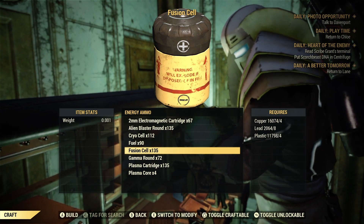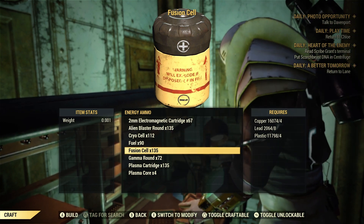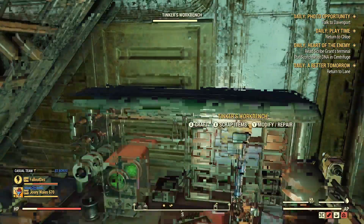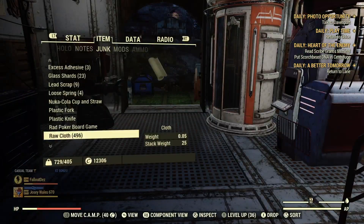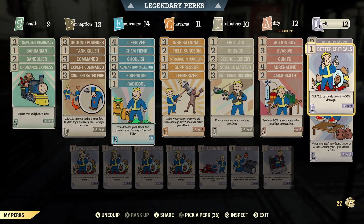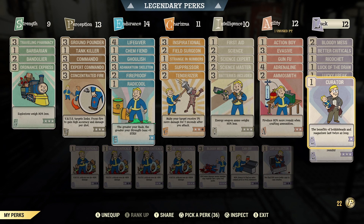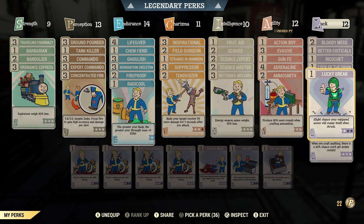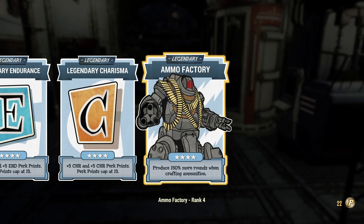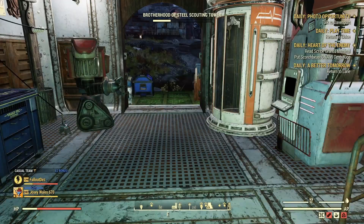You need junk in order to make your ammunition, and the perk cards. Make sure you've got those perk cards: Ammo Smith, Super Duper, and if you've got access to the legendary, use Ammo Factory. That's how to craft it.